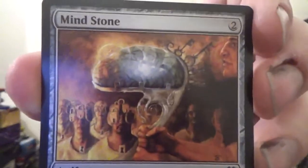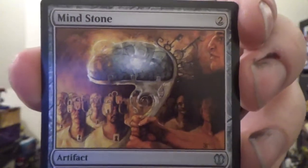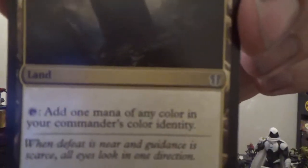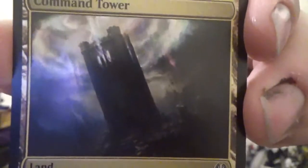Next up, we have the Mind Stone — an artifact for two mana that can be tapped to add one specifically colorless mana. For one mana, tap and sacrifice it to draw a card. Next up, we have the Sol Ring — an artifact for one mana that can be tapped to add two colorless mana. Then we have the Command Tower: tap to add one mana of any color in your commander's color identity. The Mirrodin Aqueduct enters the battlefield tapped; when it enters, return a land you control to its owner's hand, and then it can be tapped to add one blue and one black.